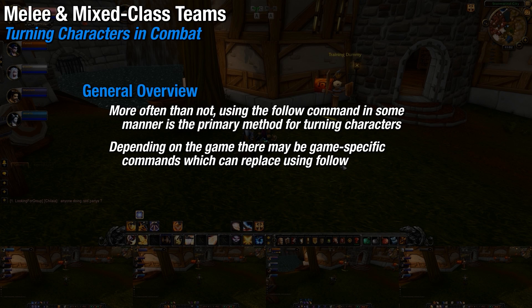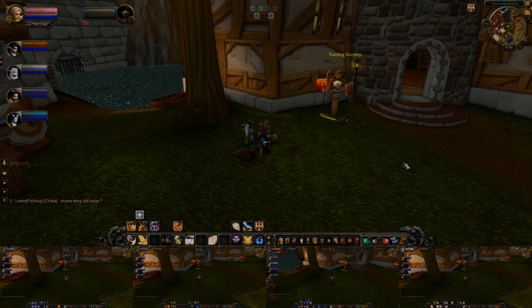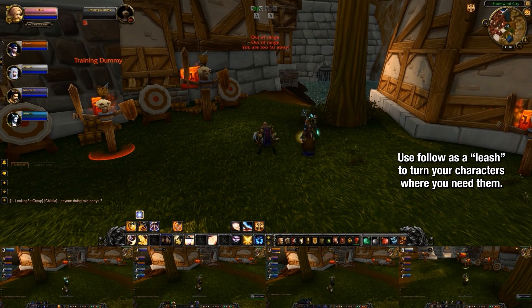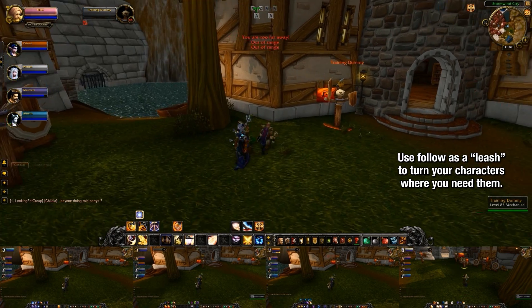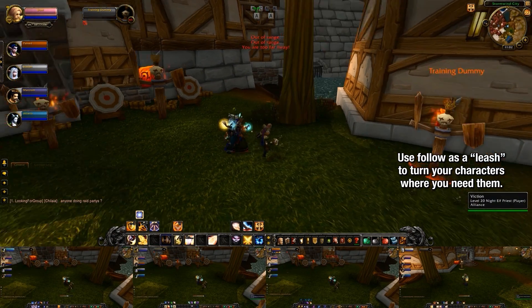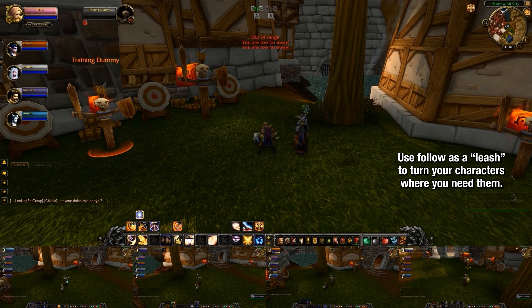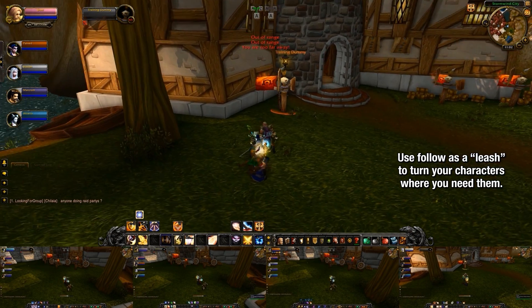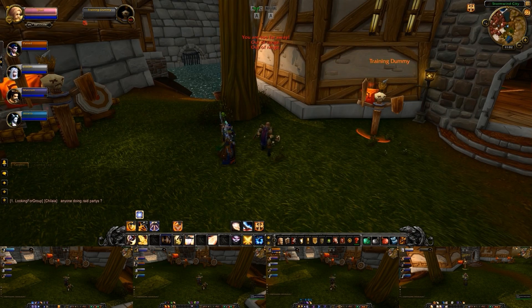Turning your other characters to focus on a moving target in combat can be something that you'll need to do often, because your characters normally can't DPS when they've got their back turned to the enemy. There are a few ways to accomplish this, but generally you'll need to rely on the follow command. If your characters are on follow, they're basically on a leash, and wherever your main character turns, they'll turn as well. So if you keep them close, then it's easy to turn them where you need them. This method works great early on in the game when you're out in the world questing, but you will need to get a bit fancier if you want to begin doing some advanced PvE, such as dungeons.